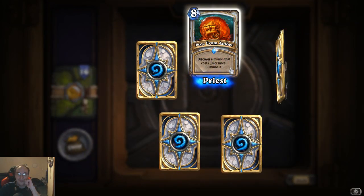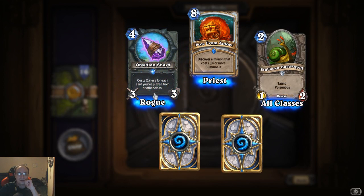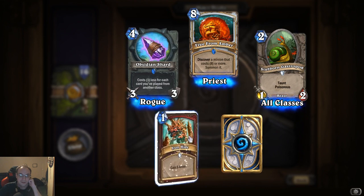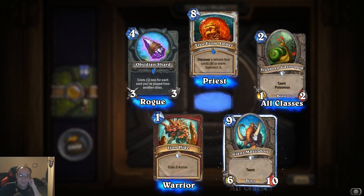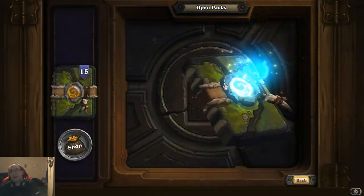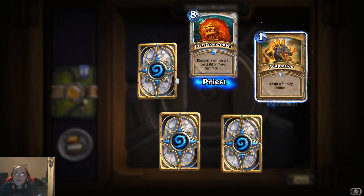Free from Amber. Obsidian Shard: costs one less for each card you've played from another class. Iron Hide: gain five armor. So armor Warriors will be prominent again — not like they haven't been.